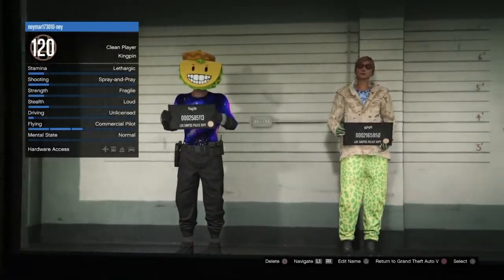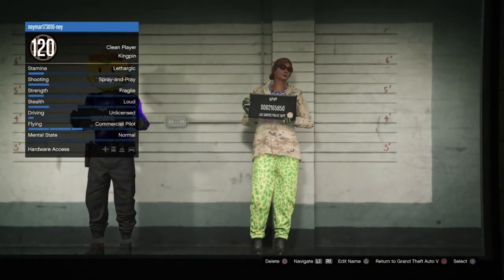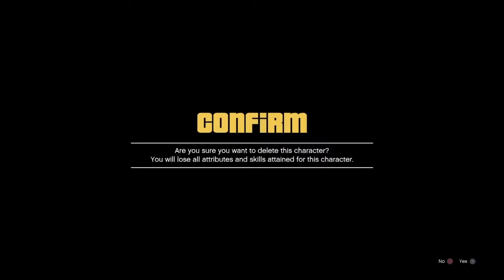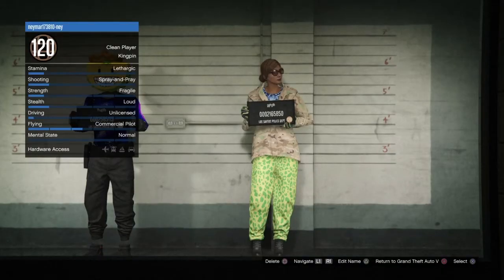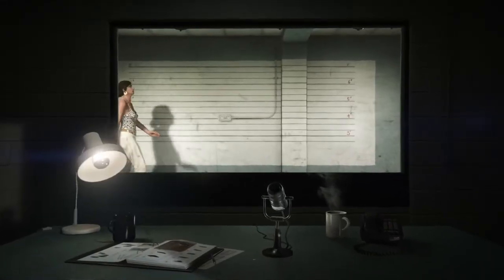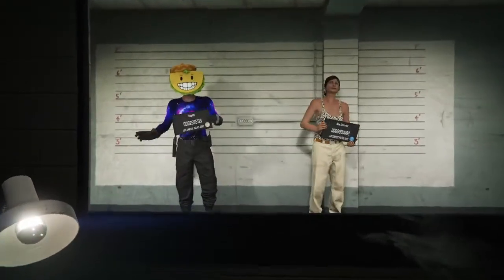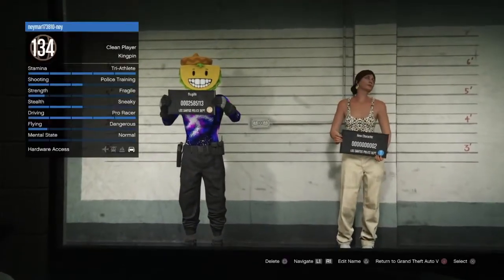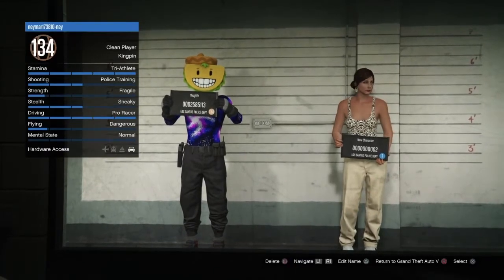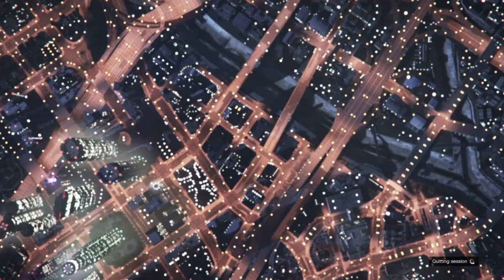Once you're in, go to your female character, press delete, press yes, and type 'delete' to delete the female character. Once you do that you'll have your main character on the left and the default character the game gives you on the right. Press circle to go into story mode.